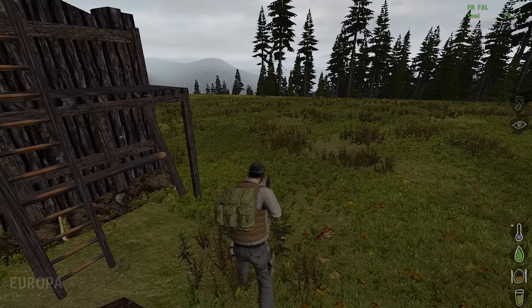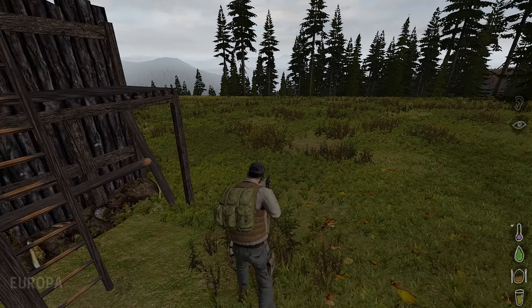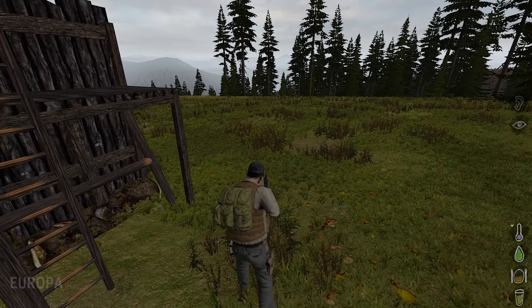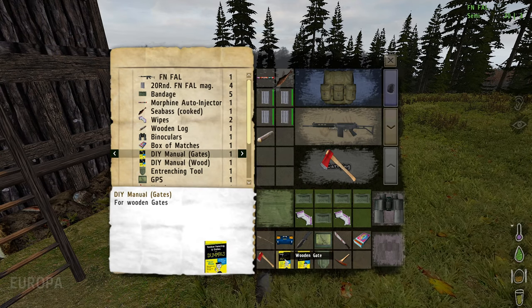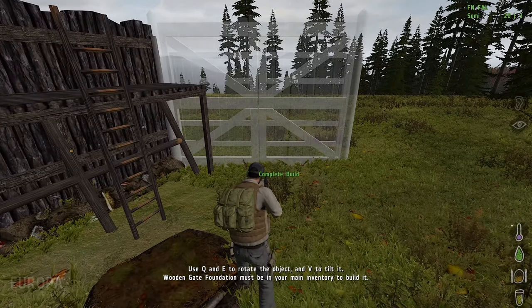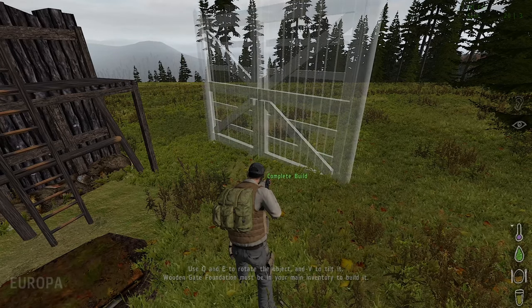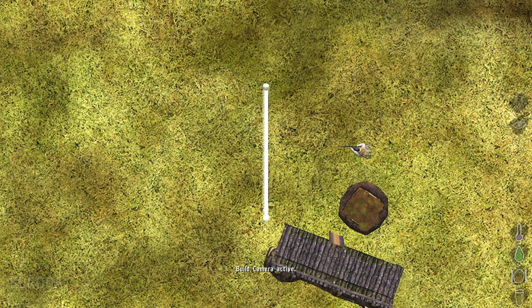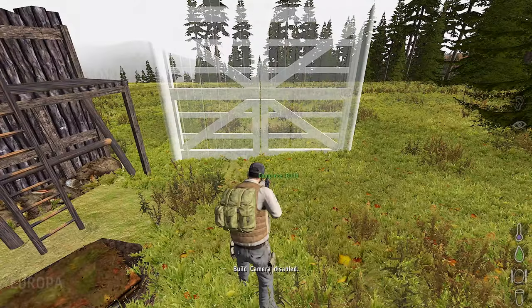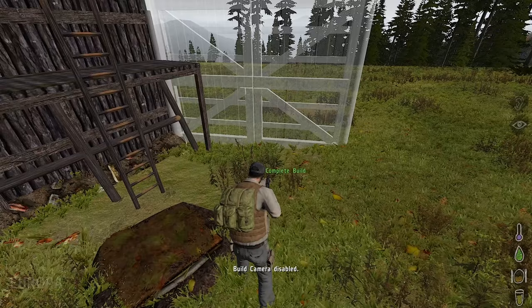First you need to decide which way you want the gate to swing when it opens, because it will swing away from you when you build it. You start with one lark for the foundation. Right click your manual and select wooden gate. Now you can build your gate and move it around. You can turn it with Q and D, and you can look at it from above with your perspective button, which is usually the numerical enter key. It can snap to your other walls and gates.